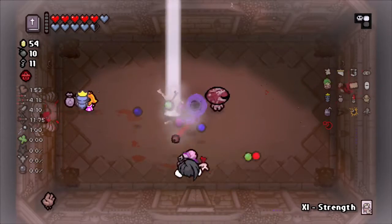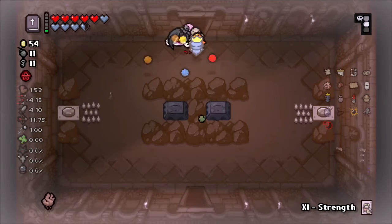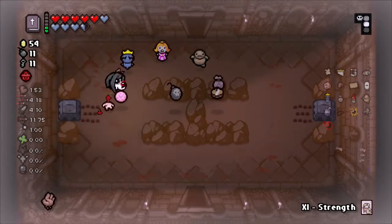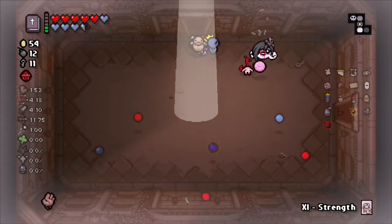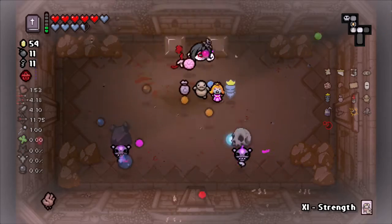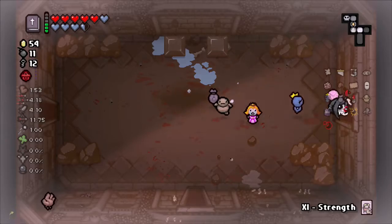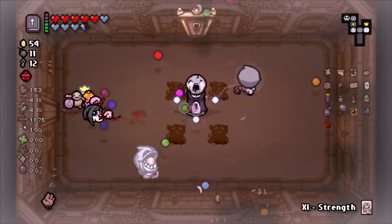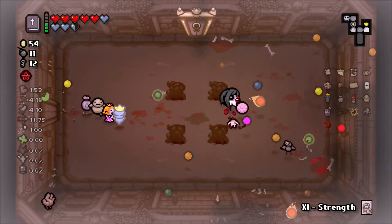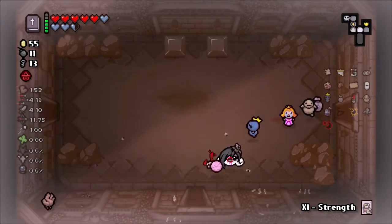If we can get that going - grab that, gotta pick it up, just run down. Gotta use everything. Let's explore the first couple rooms just to get as much HP as possible before we do this. The thing about Guillotine - I'm gonna say this a lot - is it's so confusing. Yeah you got a nice little stat boost but it's so confusing to see where your head and your body are.